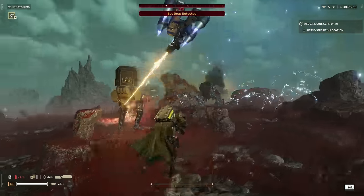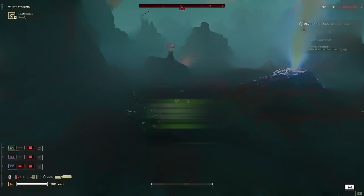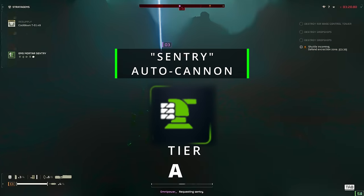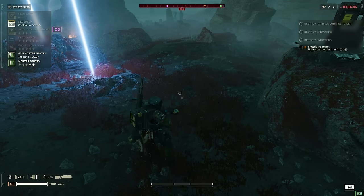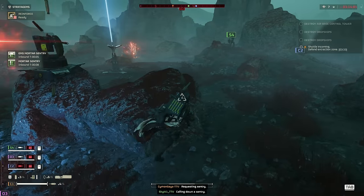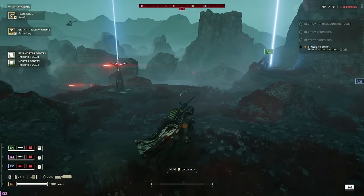With the backpacks done, let's move over to the sentries, starting off with the Autocannon Sentry — A tier. What a wrecking ball this thing is. It'll just keep hammering the battlefield until it's either empty or destroyed. As long as you're aware of its placement, it will not disappoint you.